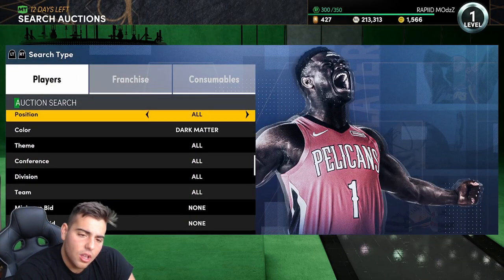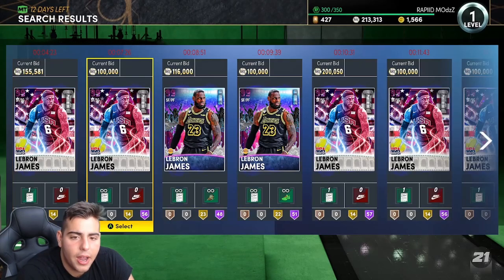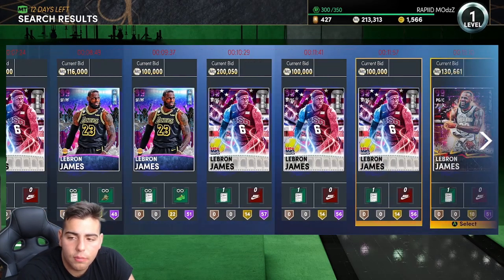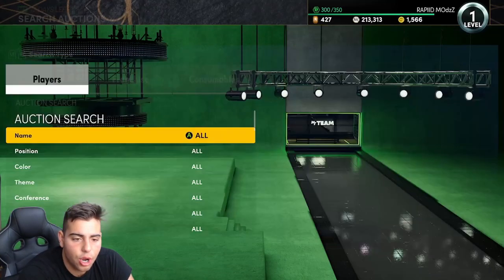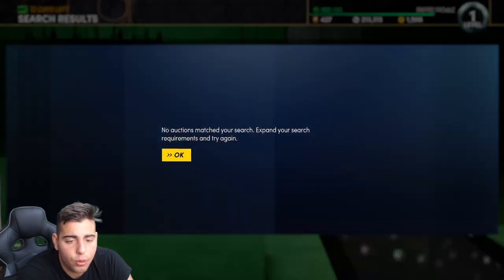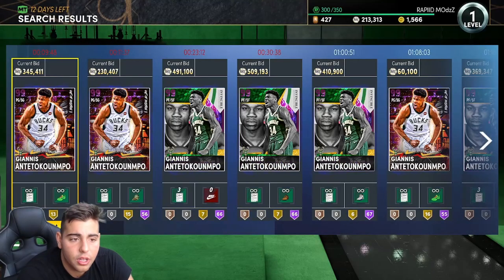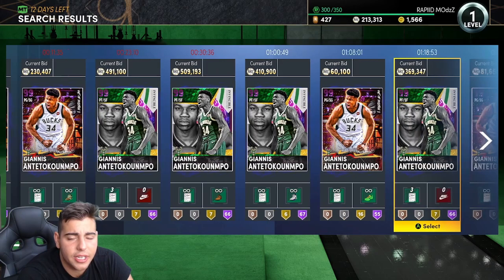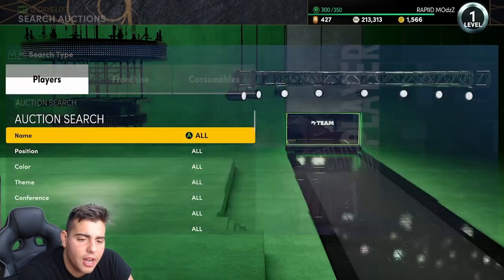We're going to get to the next filter now. I want to check something — is LeBron James a buyout yet? Okay, so there is no LeBron James buyout. That's big news. LeBron James Dark Matter is a very, very good snipe filter. Another one is obviously the Greek Freak — Giannis Dark Matter. We got the Invincible, we got the Point Guard one. This could be one of the best filters in the game; this card is insane. So we got Giannis Dark Matter.